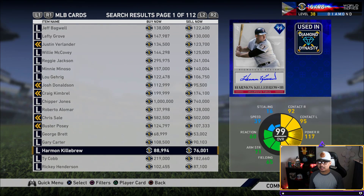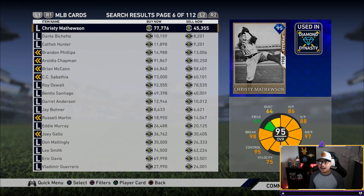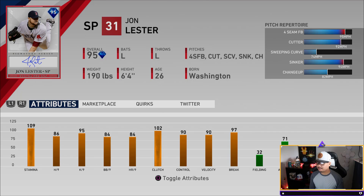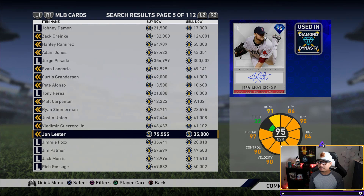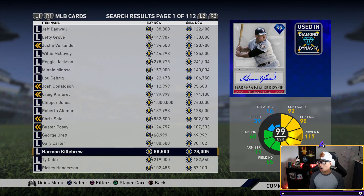They're releasing so many first basemen this time around. The other diamond we got is a 95 overall John Lester — 95 southpaw with a four-seam fastball, a cut fastball at 92 mph, a sweeping curve at 74, a sinker, and a changeup. He's got 109 stamina, 86 K/9, 95 velocity, 97 break, and really good control. If you're having trouble locating your spots, John Lester might be great for you. He's about 75k; Harmon Killebrew is around 88-89k right now.